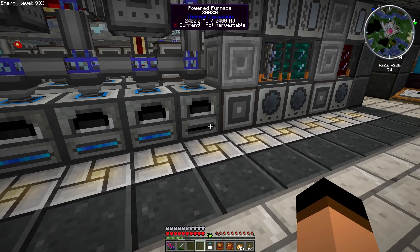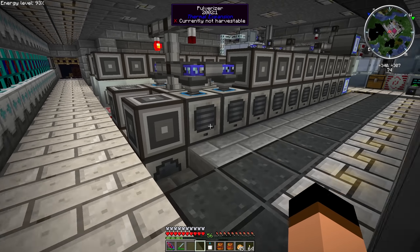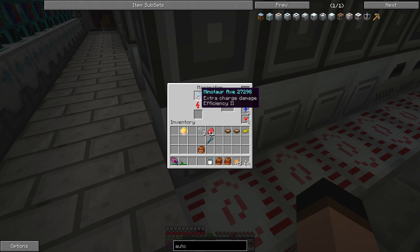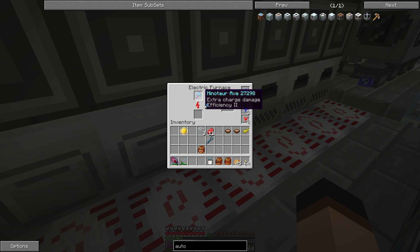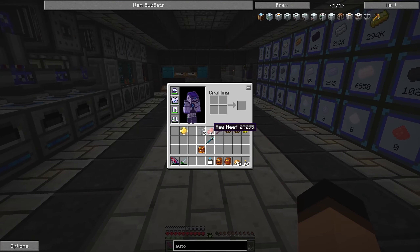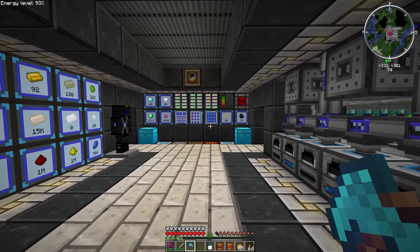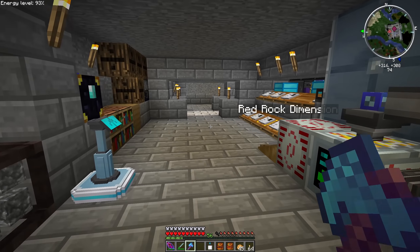Let's just see if we can grind it up if it's even possible. Does it work in a furnace? Doesn't work in a furnace. Let's try one of these guys - doesn't work there either. So it doesn't look like we're going to be able to get anything off of it. We might be able to do something that strips the enchantment. It's still an awesome treasure that we have. Maybe we can have like a trophy room - yeah, that would be cool!